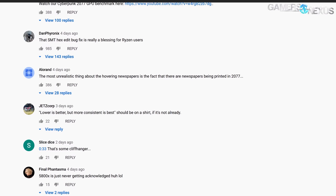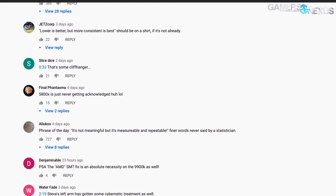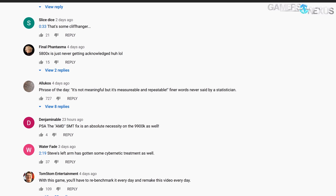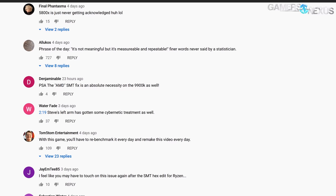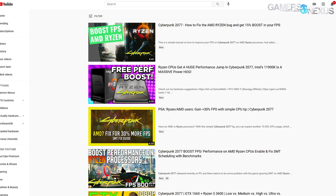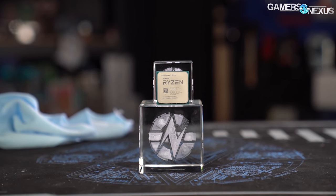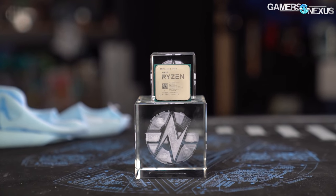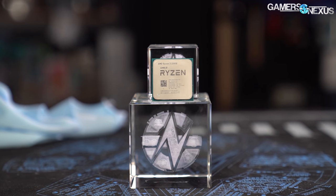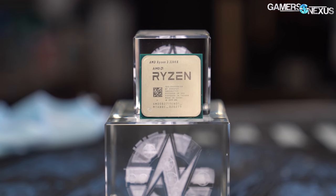For everyone spamming our comments about how we should modify the game into a non-stock configuration that most people won't use because it would produce some magical 30% uplift—this is your answer. No, it doesn't. Not universally, anyway. There's one scenario where there's uplift, and that's in the 3300X with some combinations of game settings. The bulk of comments assumed all AMD Ryzen CPUs would universally rocket 30% in average frame rate, and that's simply not true.